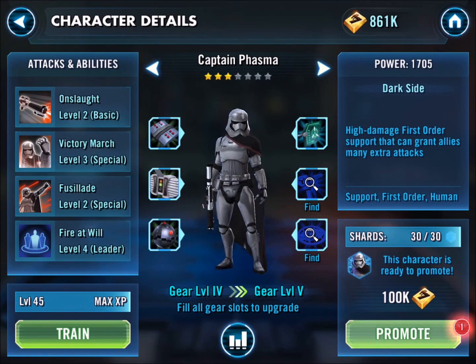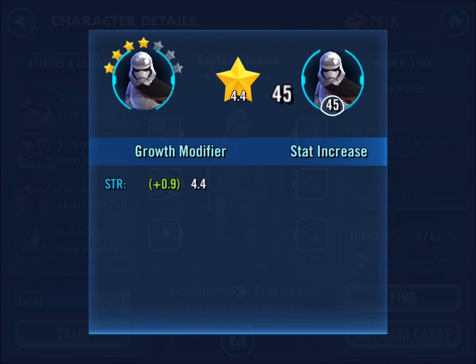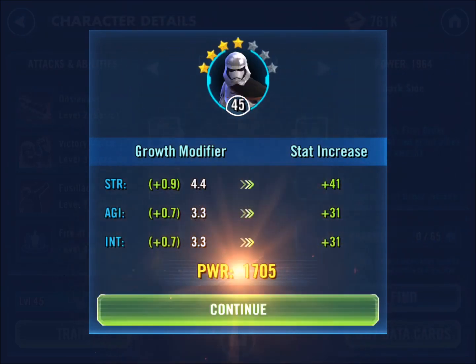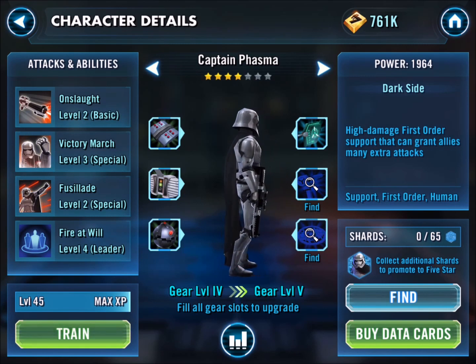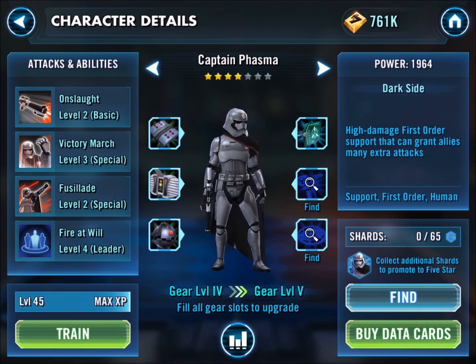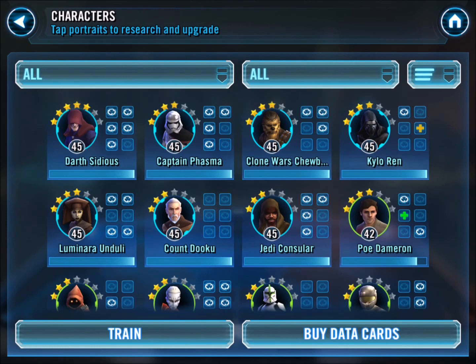I'm kind of looking forward to running through and getting some stuff, because I am stuck on the last fight on the third wave in the Cantina — which is funny because that's Count Dooku and it's an elite boss. I want to get to the 4th squad Cantina battle because then I can start unlocking the Kylo Ren shards. So these two upgrades are definitely going to help my team.